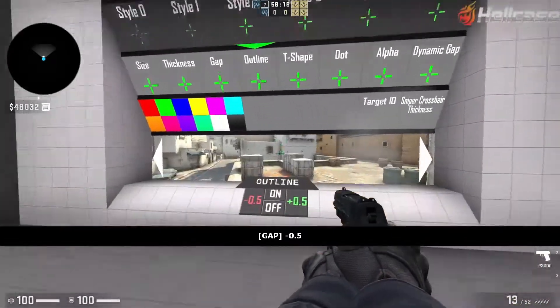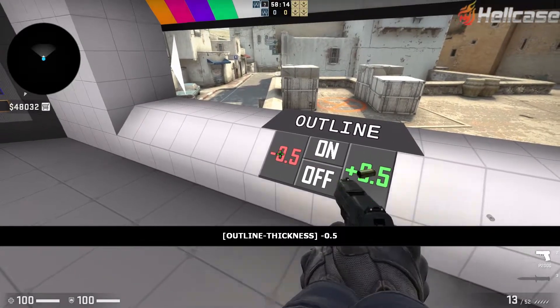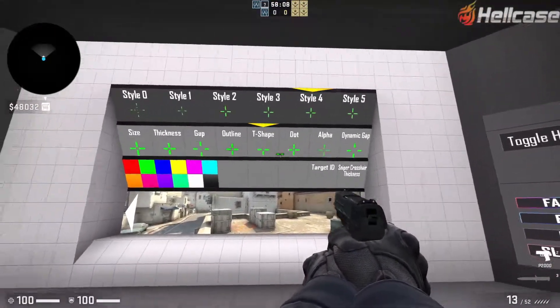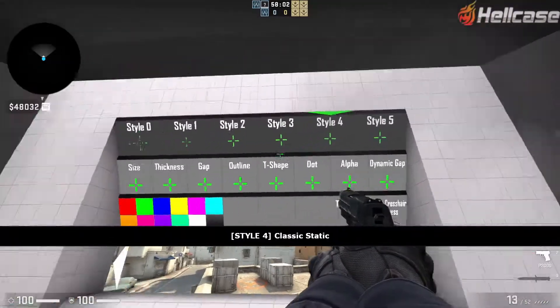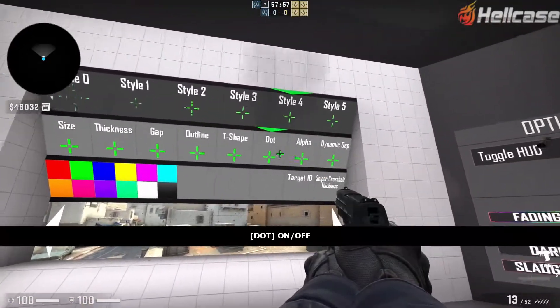Outline makes the outline thicker, or you can make it smaller. T-shape just makes your crosshair a T shape. Dot just adds a dot in the middle. Press T-shape again to turn it off, and press Dot to turn that off.